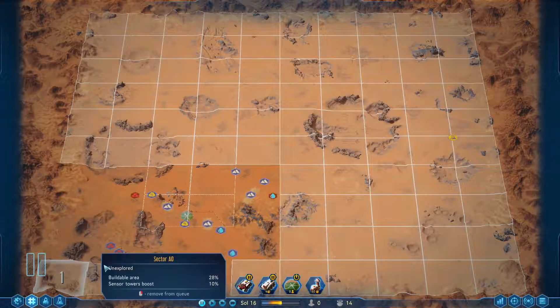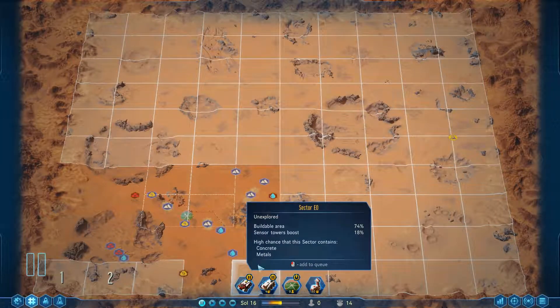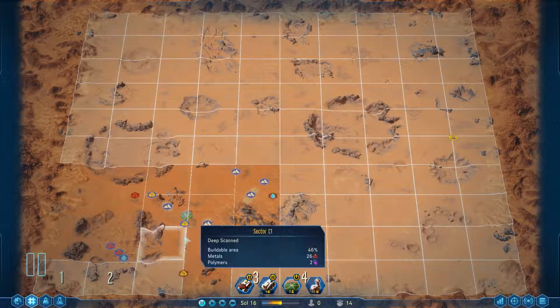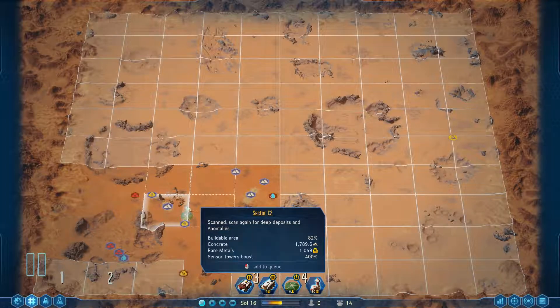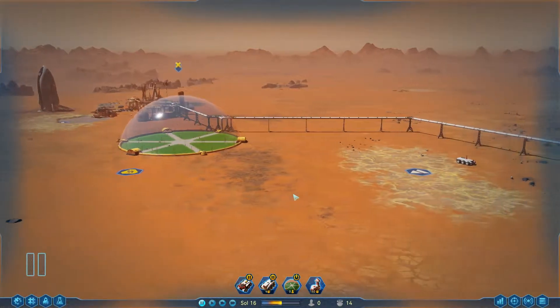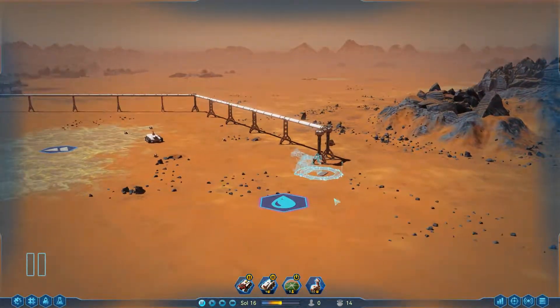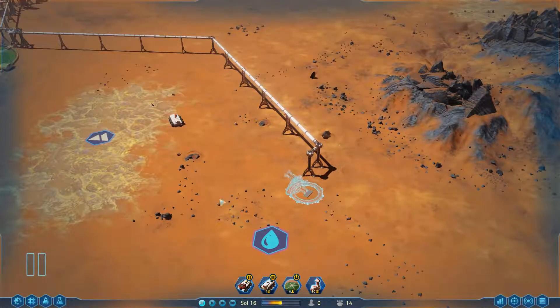We just jumped out really far. Let's queue up some more areas to scan - scan that, let's scan this one. Excellent. We are starting to already stretch our base out. We are going to get water production going here momentarily. Let's give this a little better angle.